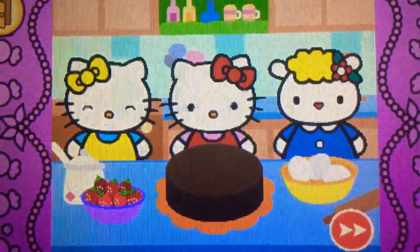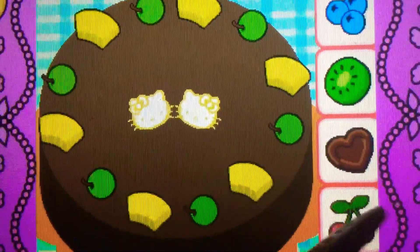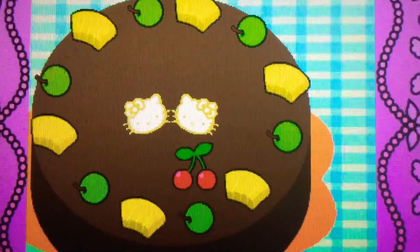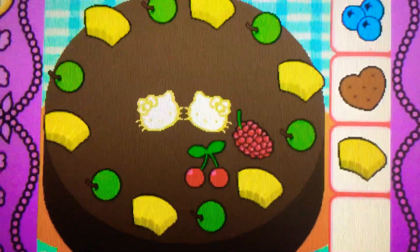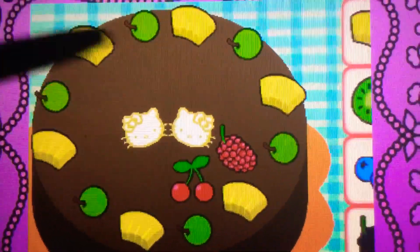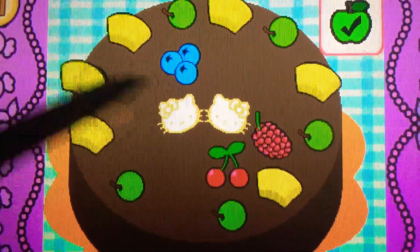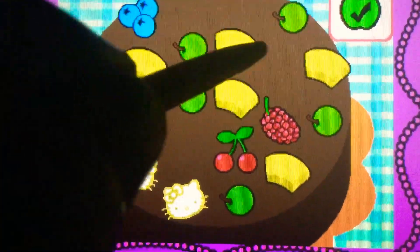Drag the cherries on top. Correct, they're cherries. They're red. Drag the raspberry on top. Yes, it's a raspberry. It's red. Drag the blueberries on top. Cool, they're blueberries. They're blue. It's bonus time. You can drag to rearrange the toppings. Tap the check mark when you're finished.